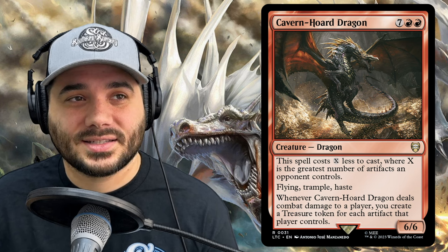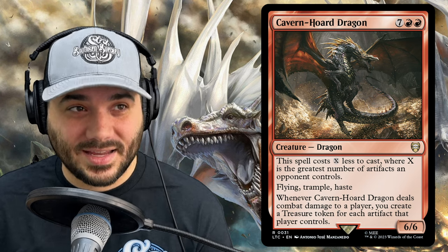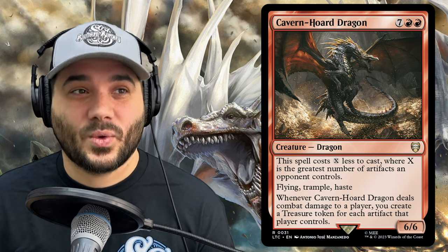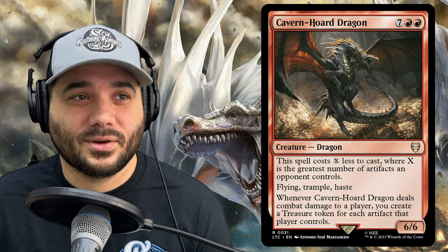Next, we have Cavern Horde Dragon, a new dragon from Lord of the Rings. It is 7 and 2 red for a 6/6. This spell costs X less to cast, where X is the greatest number of artifacts an opponent controls, so you could pay as little as 2 for this dragon. It has flying, trample, and haste. Whenever Cavern Horde Dragon deals combat damage to a player, create a treasure token for each artifact that player controls — so if you're playing against an artifacts deck, you'll make a huge amount of treasure.